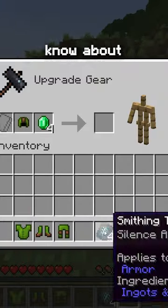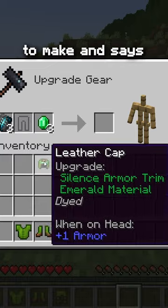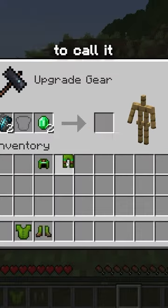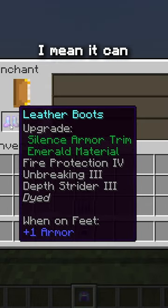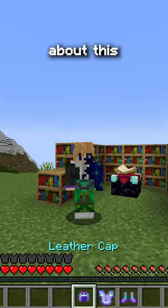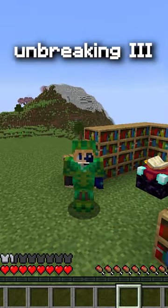But it's not emerald armor? I don't know about you guys, but if something takes emeralds to make and says emerald material on it, I'm gonna call it emerald armor. The armor's gonna be useless because it's weak? There's nothing stopping you from enchanting this armor — it could still be pretty damn good. And if you're concerned about this leather armor breaking, just get on Unbreaking Three. It'll last forever.